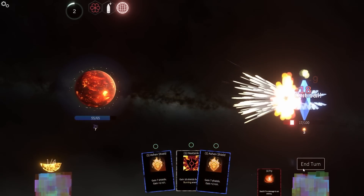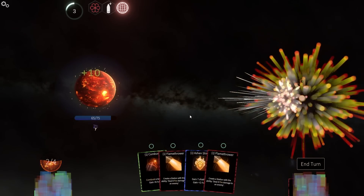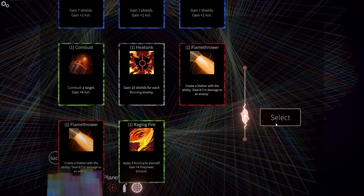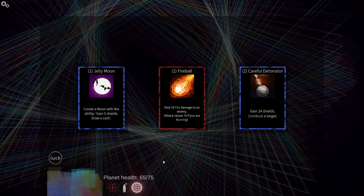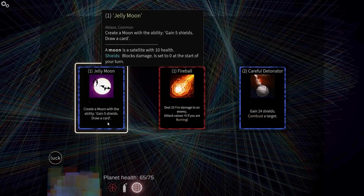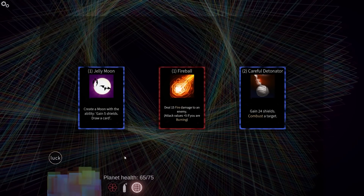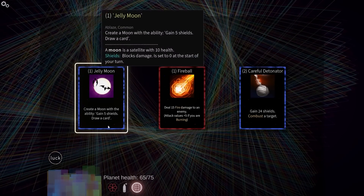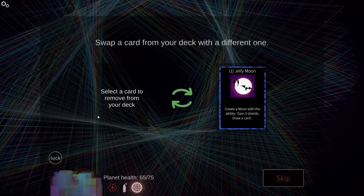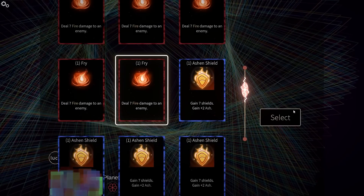I should say as a disclaimer, I'm not going to be the most on point with some of my decisions in deck builder roguelikes. I absolutely adore them. Moon with the ability — gain five shields, draw a card. Jelly Moon. The problem is I still love the idea of maximizing summons, even if it's a piss poor idea and I should stop doing it.